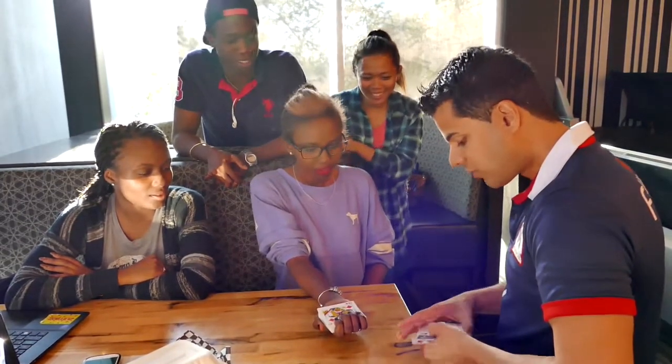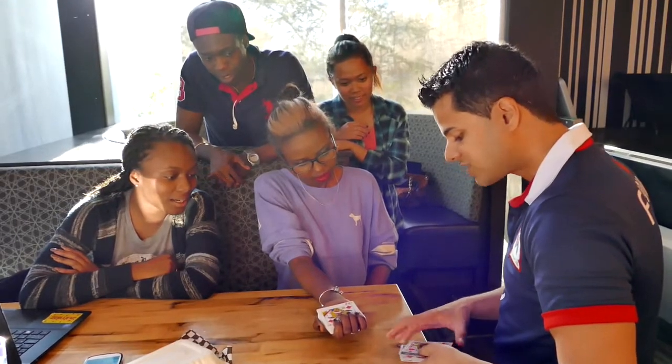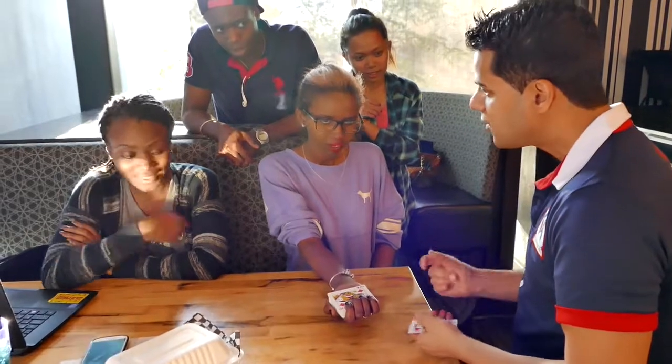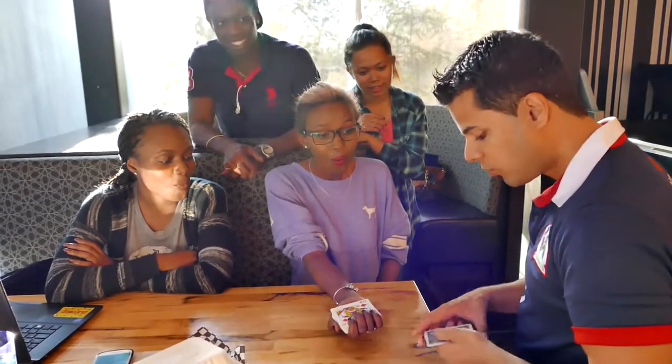I'll try it again. Check it out. I'll snap my finger — this time the King is up, the Jack is up, but the Queen has gone face down. There's only one card that hasn't gone face down and that's the Ace. We're going to change that as well. See how the Ace goes face down? And I'm going to prove it to you — it really is the Ace.